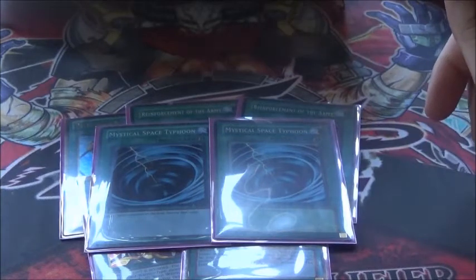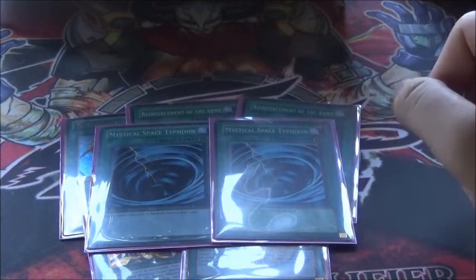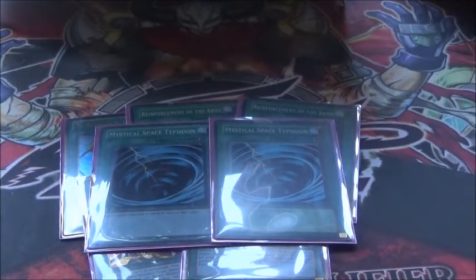Three copies of Rota and two copies of Fire Formation — Tenki. Obviously your search cards — the Tenkis for your Bogart Knight and Ragigura, and the Rotas are mainly for your Spell Strikers and TG Strikers. Two Mystical Space Typhoons. The reason I don't run three is because you have the best MST-type card in your extra deck, and that's Double X-Saber Invoker — she's pretty good, so you only need two.